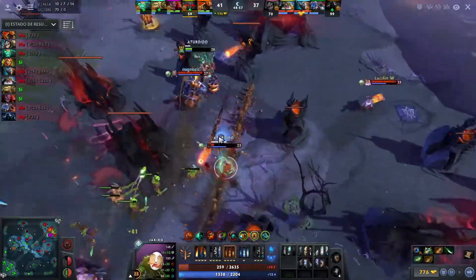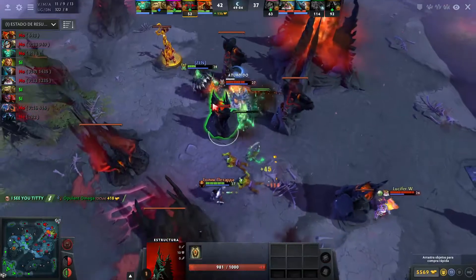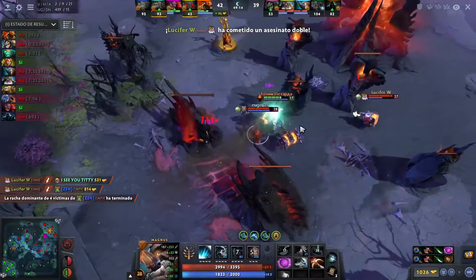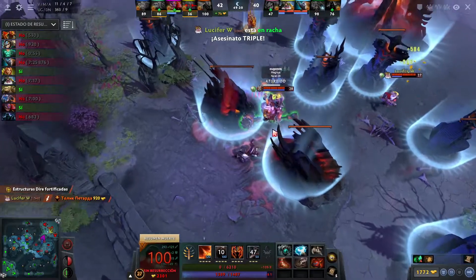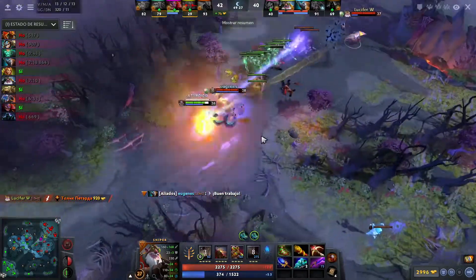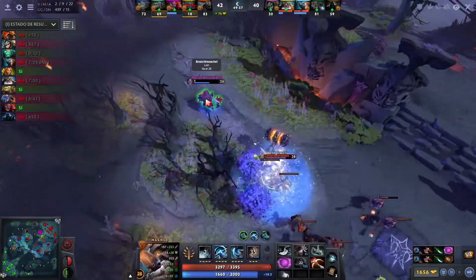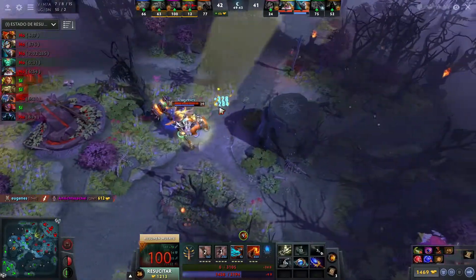Dragon Knight Blinking forward, Dragon Tail onto Jakiro — Jakiro in incredible trouble. Hex — Sucky Sucky — nice Skewer onto the tier four towers, that's gonna be the first life onto Wraith King. Wraith King needs to start being careful — no Shadow Blade, able to run away. Pudge on the other hand getting brought down — nice Assassinate finishing off the kill onto Wraith King. Skewer — not a full-length skewer but still good enough. Sniper doing absolute work this game. That buyback from the Sniper was absolutely crucial.